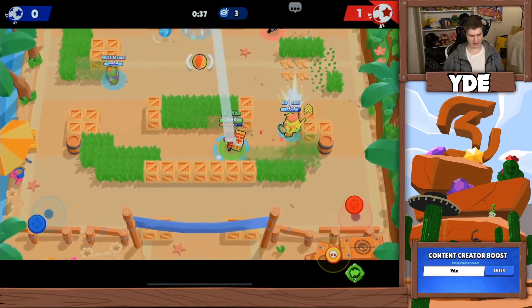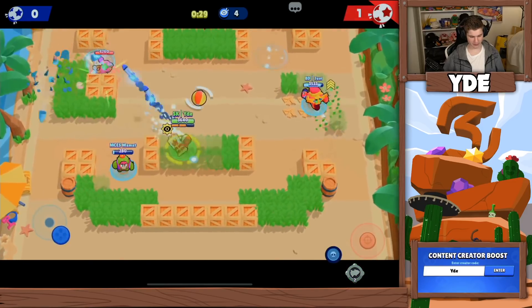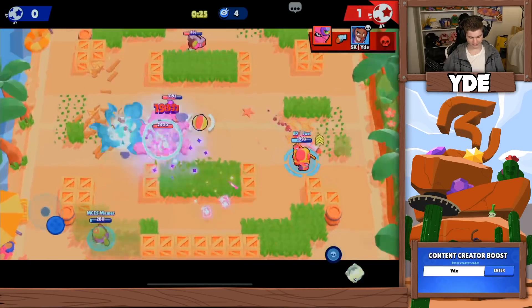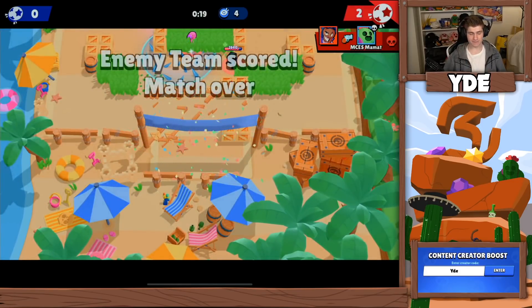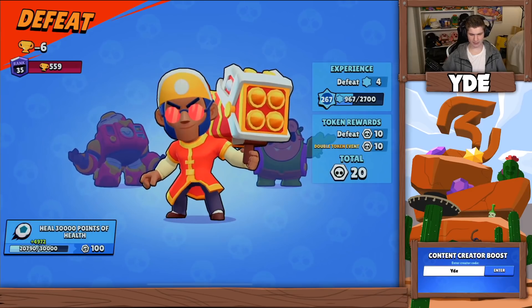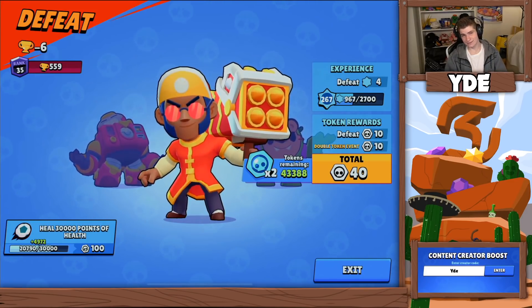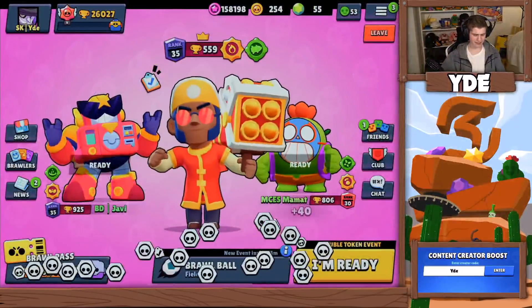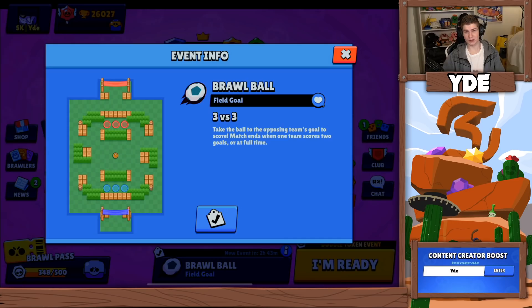Brock probably got a new gadget and I'm losing it here — everything is going wrong. That's definitely a goal for them, we're looking terrible right now. I do have my super but Tara has theirs too, so it's going to be a lot harder. I was going to gadget him because he was one shot but he pulled me before I could even shoot. They even score the second goal — such a bad game. I should have played much more patiently both at the end and beginning. Overall though, the new gadget is actually really good and on other maps it's going to be huge for opening up the vault. I'm super excited to try it out in competitive — I hope you guys enjoyed the video, smash like, and I'll see you next time!